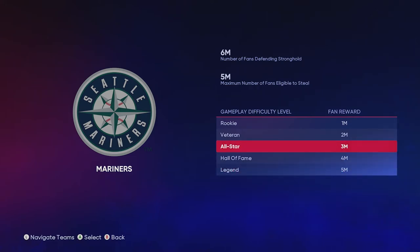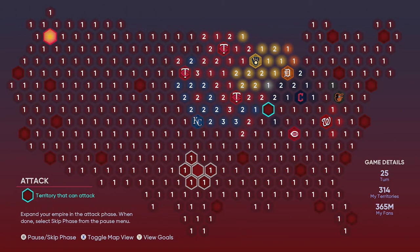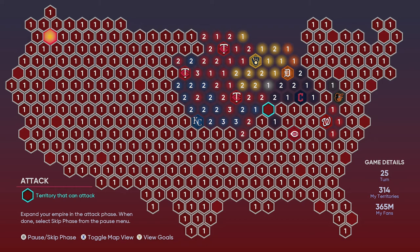Rookie is one million fans, veteran is two million, All-Star is three, Hall of Fame is four, and legend is five. You'll never ever play on Hall of Fame, All-Star, or legend in Conquest unless you really want to - there's really no reason to. I always recommend doing rookie and veteran. That's pretty much it - I hope this method works for you guys. I hope you're having fun playing this game. If you enjoy the content, please consider subscribing and liking the video. I appreciate all you guys. Peace.